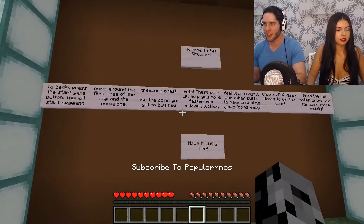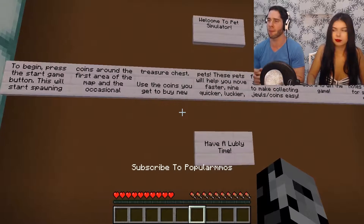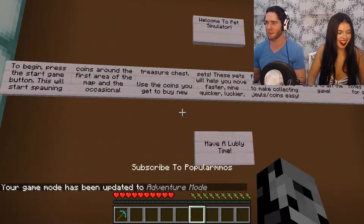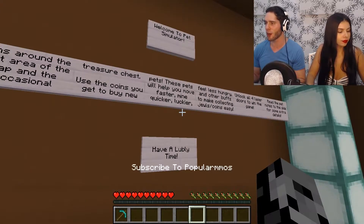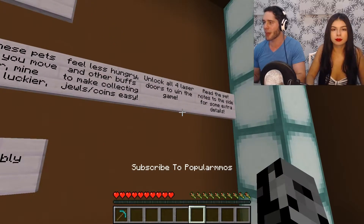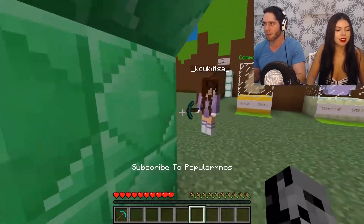This is the original first one. Welcome to Pet Simulator — to begin, press the start button. This will start spawning coins around the first area of the map and the occasional treasure chest. Use the coins you get to buy new pets. These pets will help you move faster, mine quicker, get luckier, feel less hungry, and other buffs to make collecting jewels and coins easier. Unlock all four laser doors to win the game.